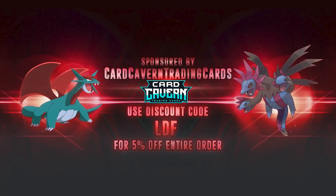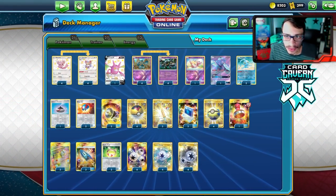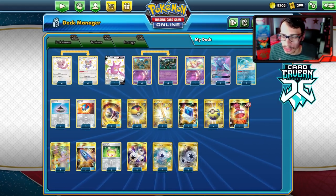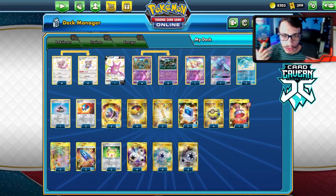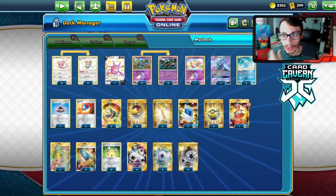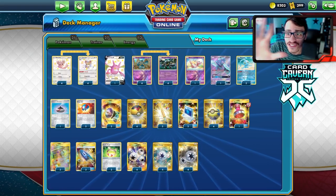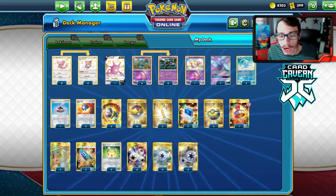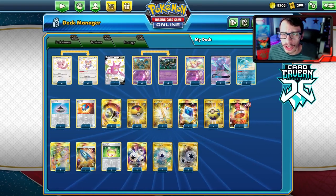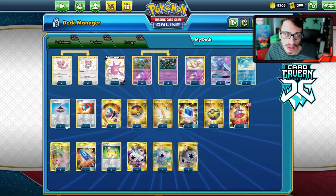Before I get into the video, shout out to the sponsor Cardcave TCG. If you're ever looking for any PTCGO pack codes, get them over at Cardcave. They sell codes online for the cheapest - Battle Styles, Shining Fates, Vivid Voltage, Darkness Ablaze, Sword and Shield Base Set, Cosmic Eclipse, Unified Minds, anything like that. If you're looking for a specific promo code, sleeve code, ETB code, pre-release kit promo, or Battle Arena codes, get them at Cardcave. Use my discount code CODELDF for a 5% discount at checkout.